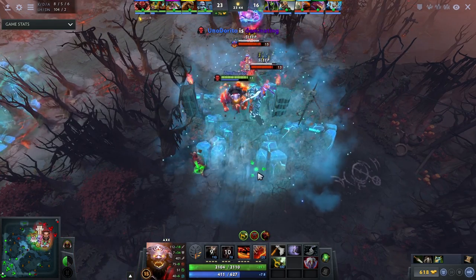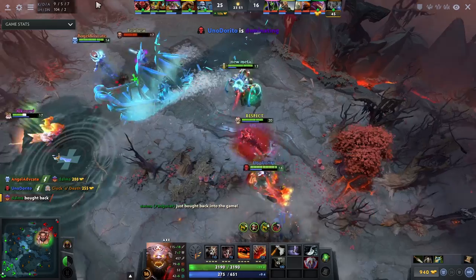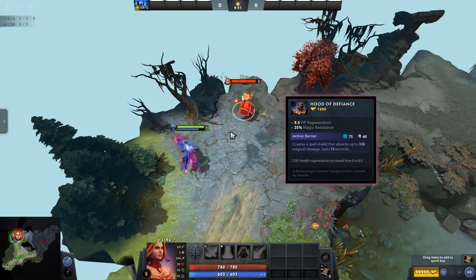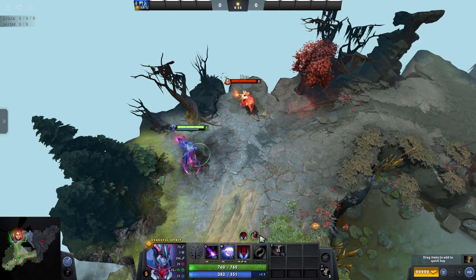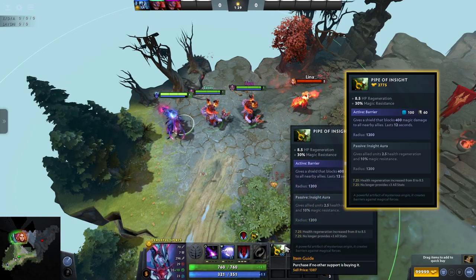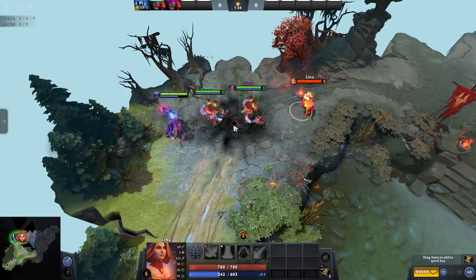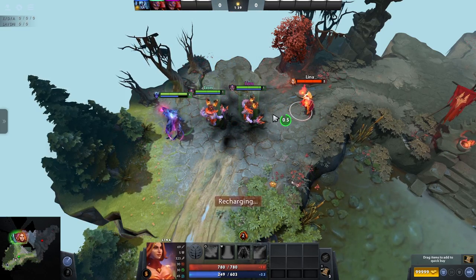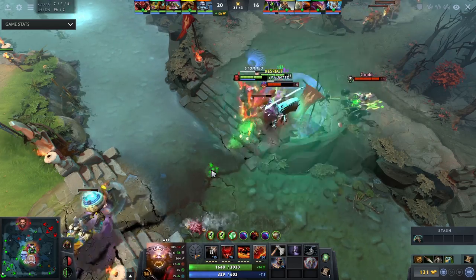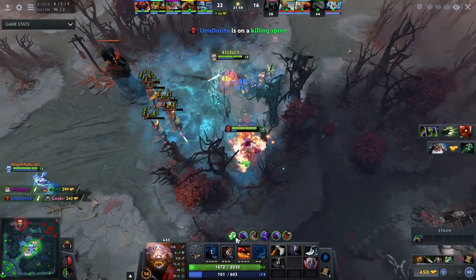Still on the topic of magic resistance items, we have the Hood of Defiance and Pipe of Insight. It is quite rare to see a Hood of Defiance by itself, as it is almost always upgraded into a Pipe of Insight. The Hood of Defiance grants 25% resistance to magic as well as 8.5 HP regen, but contains an activatable that absorbs up to 325 magic damage on a 60 second cooldown. The Pipe of Insight upgrades the magic resistance slightly, but also boosts the spell shield to 400 magic damage block, which affects all nearby allies as well. This is a great item to get if your enemies deal a large amount of magic damage, especially from area of effect abilities. Note that these items are not often picked up by support heroes unless your cores are not getting them — just check with your core heroes, usually the off laner, to see if they are picking this up.